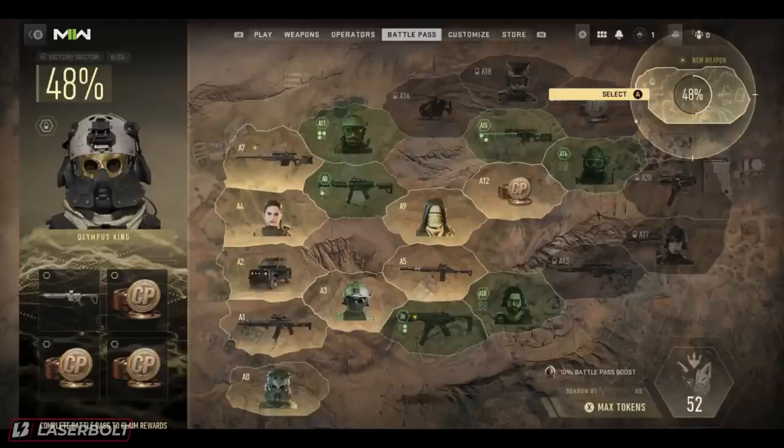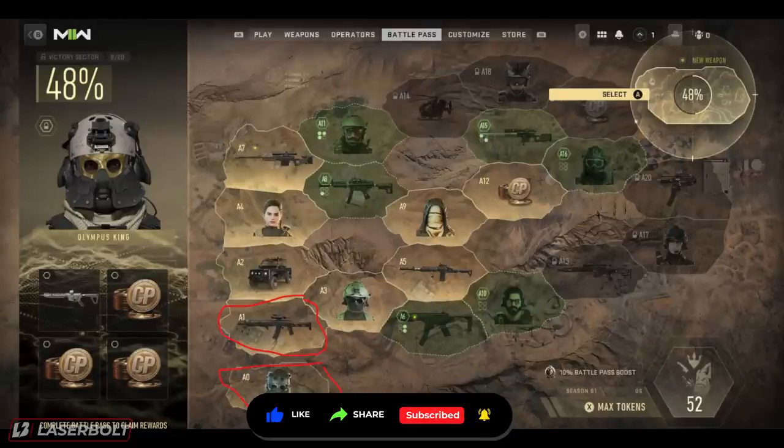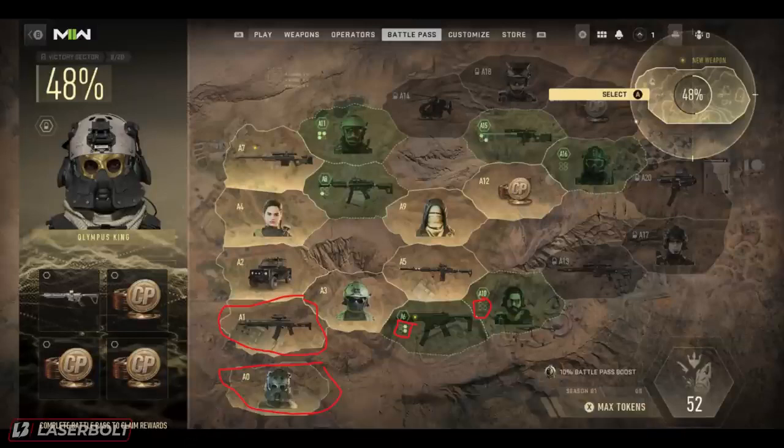So let's get started explaining this battle pass. You're always going to start in the A1 category down here, and within A1 this is going to be your path to beginning the battle pass. One thing to note: each of these sectors has a total of four different bubbles. Each sector has four little bubbles, and these four bubbles represent what you actually need to do in order to unlock the image or item shown.